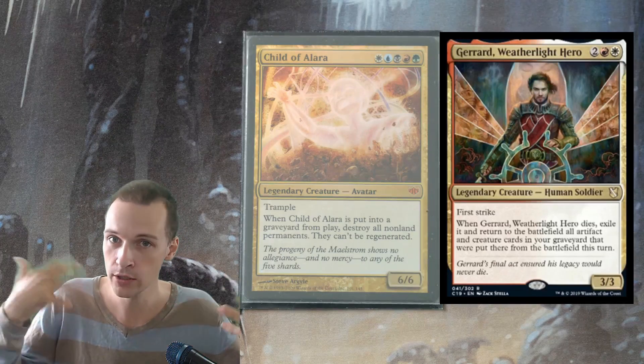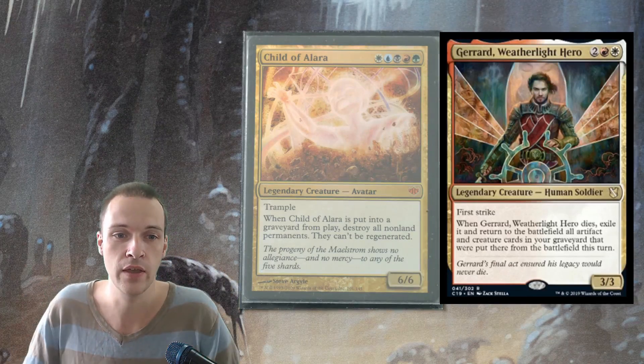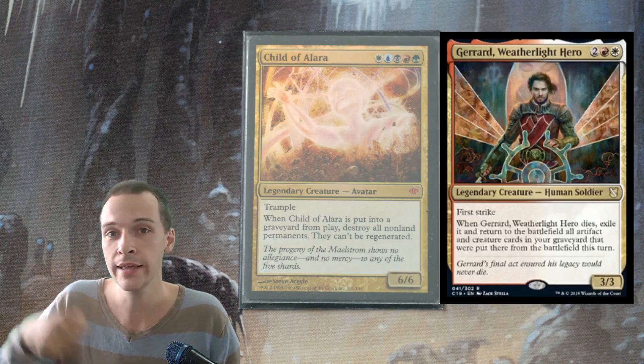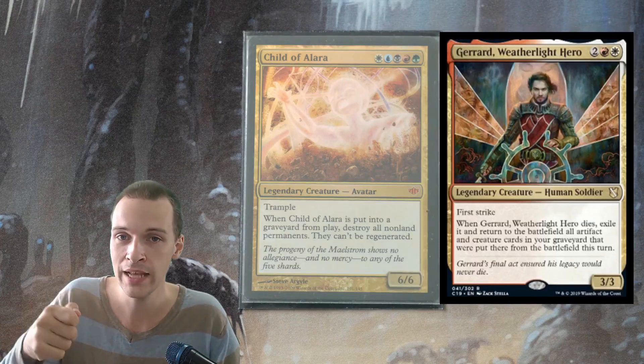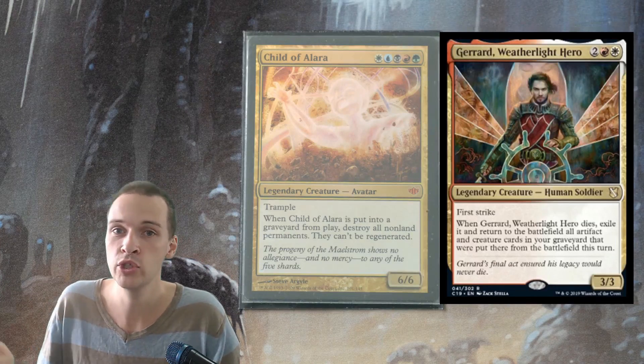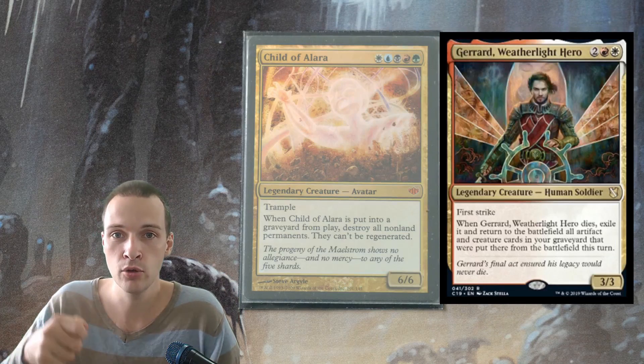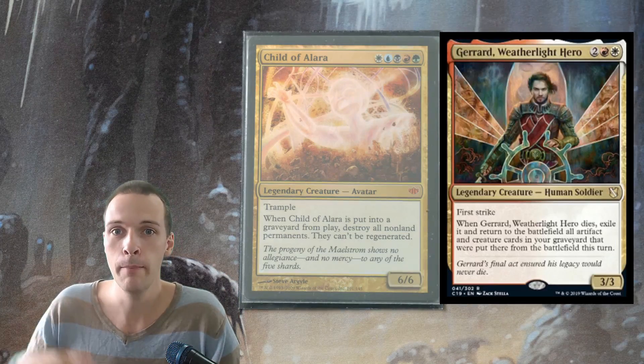Wizards of the Coast has worked around this and printed this card. So when Gerard dies, you put him into your graveyard, but then he is exiled. There's a replacement effect on the exile, but you still get the die effect trigger — and you get your Boros Commander Gerard back to your command zone.